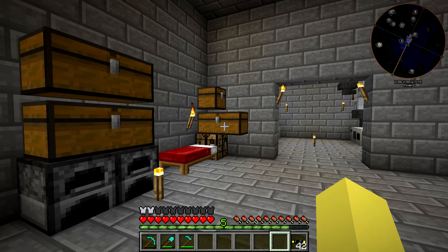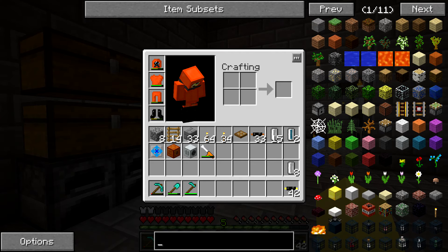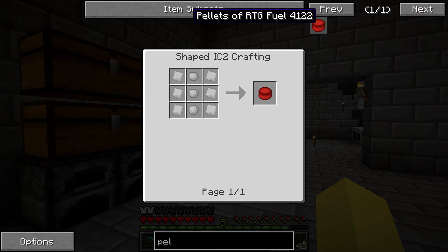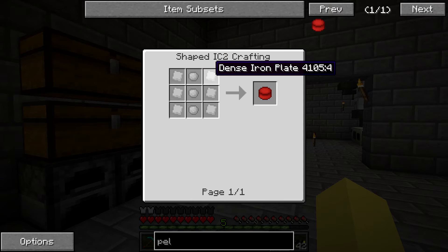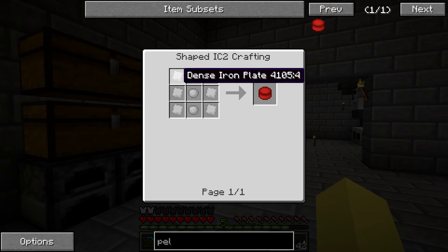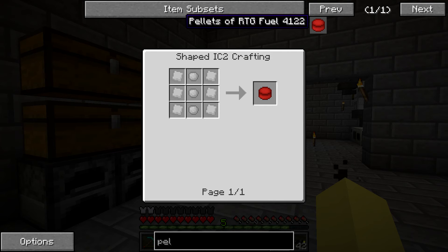Then you craft pellets, and these pellets are made out of plutonium. That is why this is so balanced, because it takes a nuclear reactor before you can even set these up. If we look up these pellets, you can see it is a pellet of RTG fuel, and it takes plutonium and dense iron plates. The dense iron plates are super expensive. We're going to be setting up hopefully 12 of these pellets today - six per generator, which is the maximum amount each can hold. That means we're going to be using over a stack of dense iron plates, which took me so long to get set up - roughly two hours of mining.